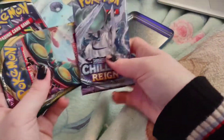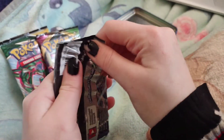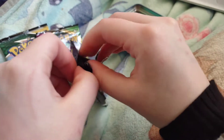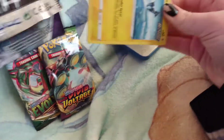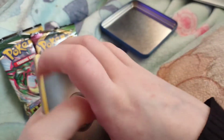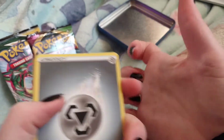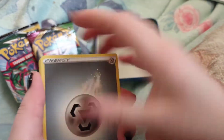Alright, Chilling Reign, Vivid Voltage, and Evolving Skies packs. I'll start with this one. I'm not sure if I have the card case or not because all my Pokemon cards are packed up. The other one I have to open I saved for last, because who knows, you might get something good in there. One, two, three — is the trainer or the energy back here? Yes, okay, so it's the energy. Some people do three, some do four; I kind of switch back and forth.